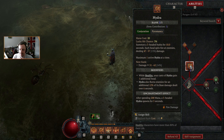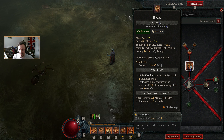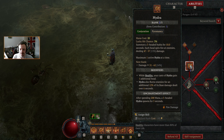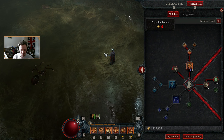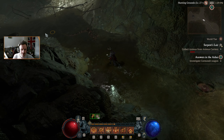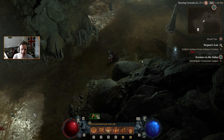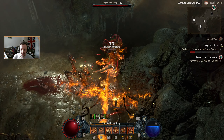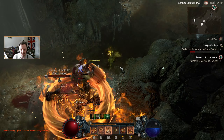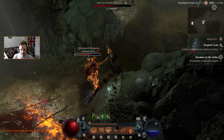What does the next level of Hydra do hypothetically? It doesn't up the damage by much but it does increase it. In three levels we get another enchant, so maybe we'll have extra Hydras out. It does a lot of damage over time — that's the real benefit.